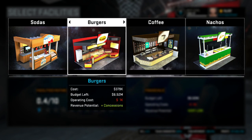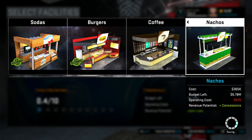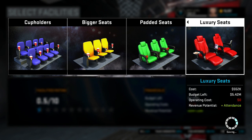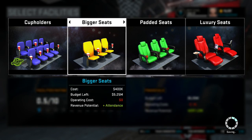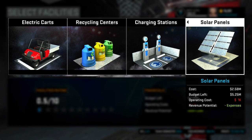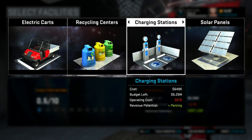I got the parking. For concessions — we don't really need restaurants, ice cream, sodas, burgers, or coffee right now. Let's get burgers, sodas, and nachos. So we're done there — 5.42 million remaining. For seating: 165k, 400k — we don't need luxury seats. Padded cup holders? Why not, let's get those. Bigger seats? No, we're good. Green initiatives — recycling center costs money, definitely not solar panels, maybe electric carts.